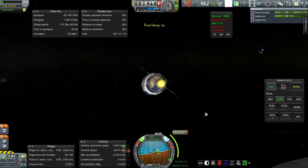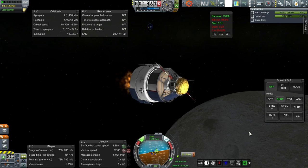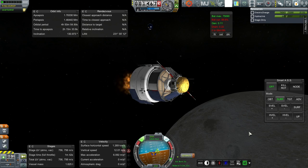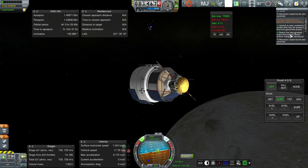Here we go. We're close enough to the node with SAS - I don't really trust SmartASS at this point. Let's go for it. Loud noise coming again. We're getting into orbit and most importantly the proper orbit. Our apoapsis is going down nicely, at about the right time. That's a designated orbit right there.